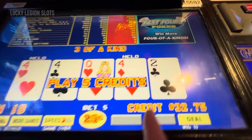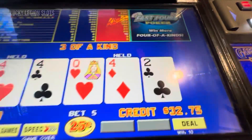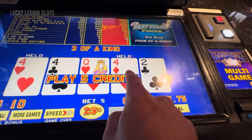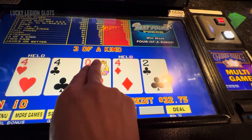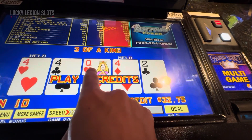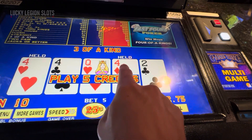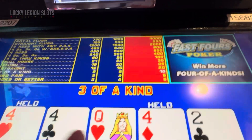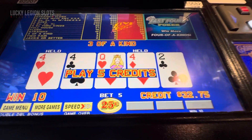So Fast Fours — I think this is a good example. We need four, four, four. And if this was a two and this was a two, two plus two would equal four, so it would be quad fours and then we would get the 400. I think that's how the Fast Fours works.